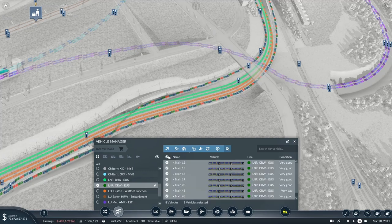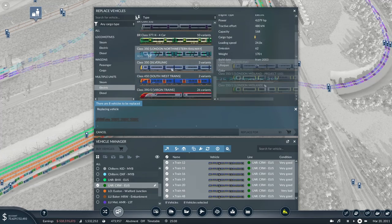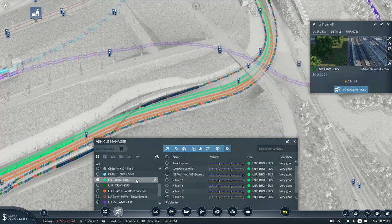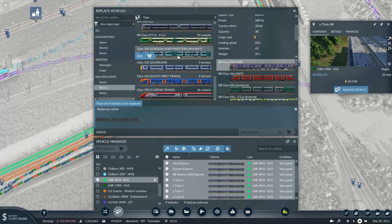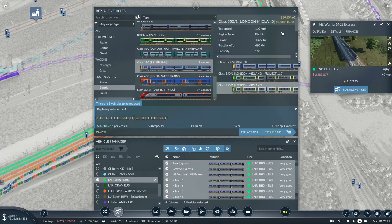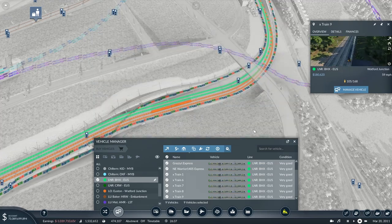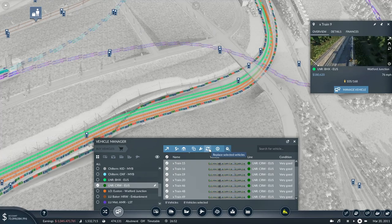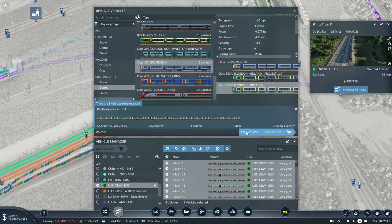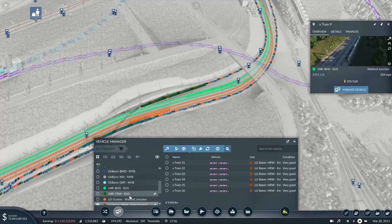For London Northwestern Railway - which at this time would be London Midland - I'll replace these with Class 350s, which should be in service now. I'll go with the four-car silver link Class 350. For Birmingham to Euston I'll also use Class 350s in London Midland livery. The Crewe to Euston service is pretty much all eight-car trains in real life, and some are even 12-car with a split - so I'll put some eight-car services on there. 170 metres long, so no length concerns.